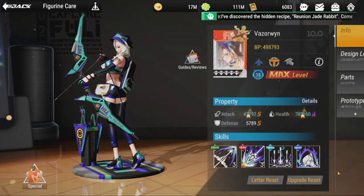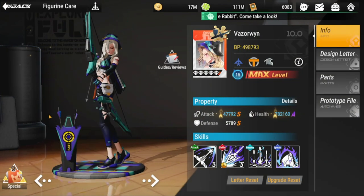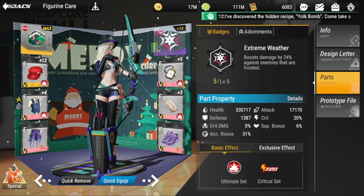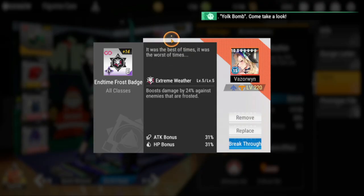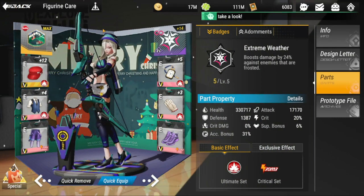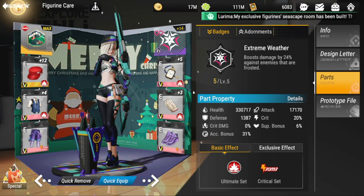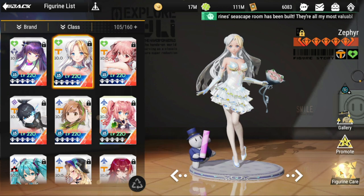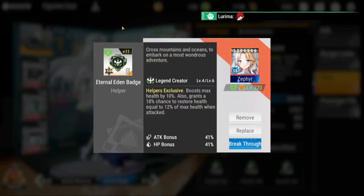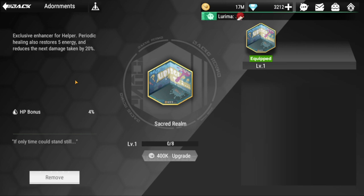Vazarwin is the girl who made me start playing this game. Her parts include ultimate and crit to maximize damage output. She has the End Time Frost badge, and I don't have an adornment for her — feel free to equip any adornment you have. For Zephyr, same build as before — all HP, with the Eternal Eden badge. She has an exclusive Helper enhancer that provides periodic healing, restores five energy, and reduces the next damage taken by 20%.